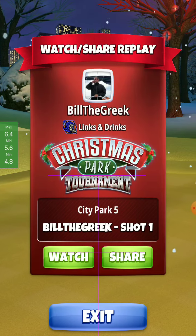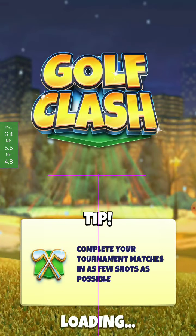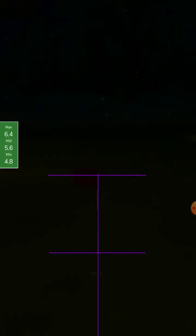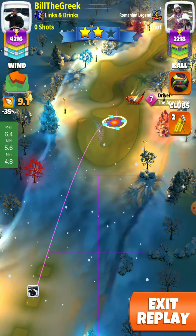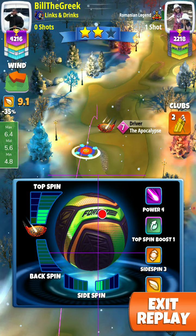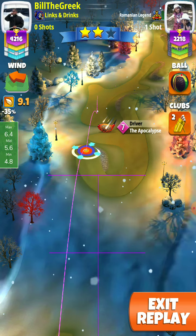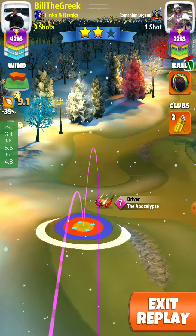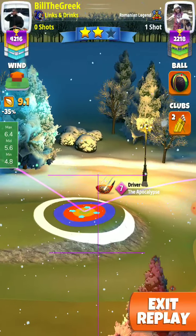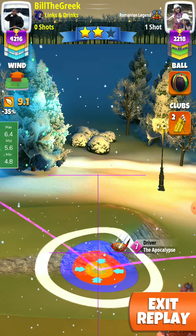I took it out — sorry guys, I'll load again. Settings: 7 top spin and one right spin on the drive, plus 20% at max. Not more than 7 top — I went a little too close. Blue ring at the end of the little fairway. With the Power 4 ball, the transparent ring adjusts to 8.3.